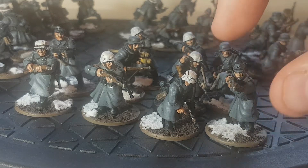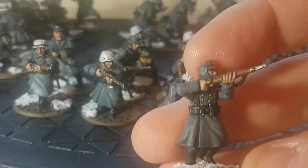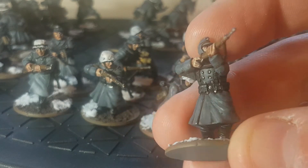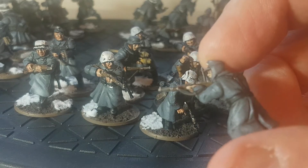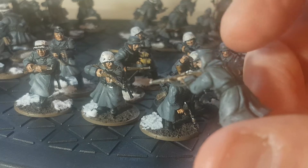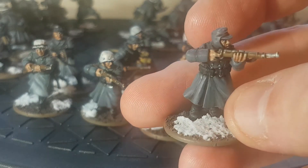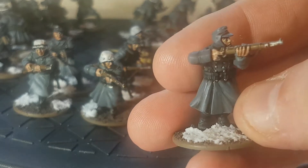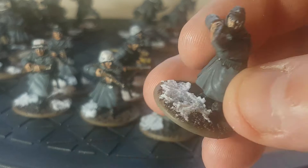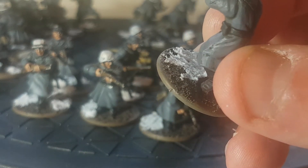First up is a basic infantry section. I do have three ten-man sections. The painting is a basic Mechanicus Standard Grey, Agrax Earthshade, then highlighted back up again. The weapon is basic Black Templar contrast paint over the grey, and the skin I've painted Wraithbone and then put Gloomy Flesh contrast paint on. Wood and metal painted as needed.